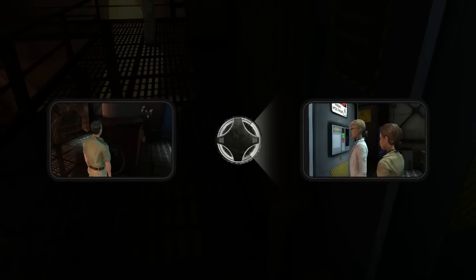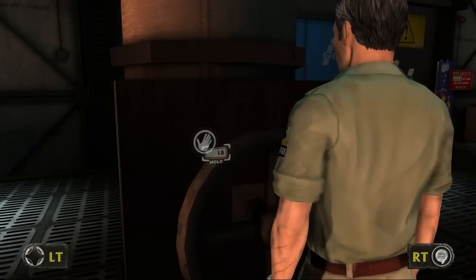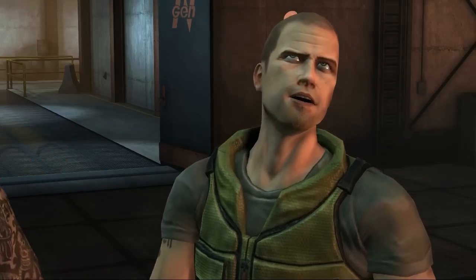All right, so what else do we got? About those smokes — yeah, they're in a raptor's throat, dude. That's really awkward. Here we go. Yoder and Oscar, get up here. Could you guys give me a hand with this valve? It won't budge. Sure. We open pickle jars too.